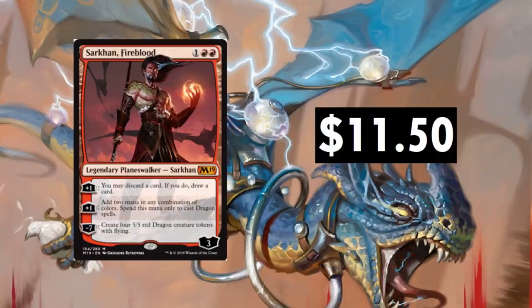Sarkhan, Fire of Blood — a three-drop with huge price flux. It was at $8 for a bit and spiked all the way up to about $21 during the hype of Dragon decks in the last standard. It's a really neat card, a really cool Planeswalker at $11.50. It probably will maintain around that price — it shouldn't go too much higher or lower.